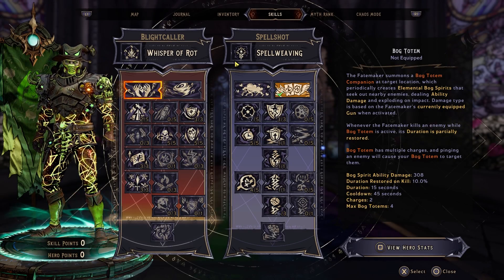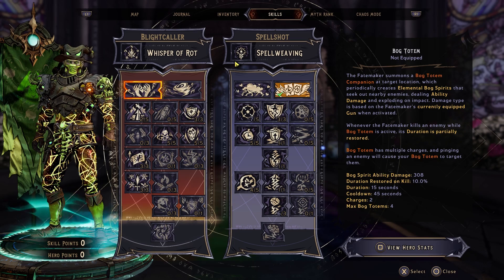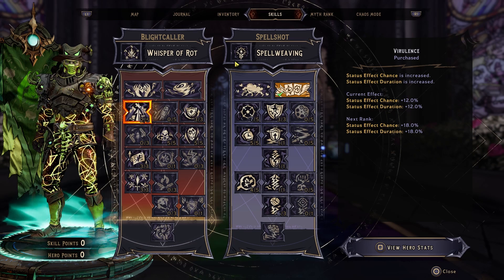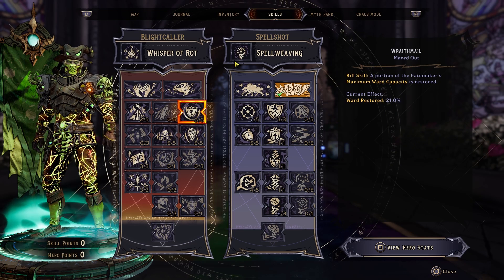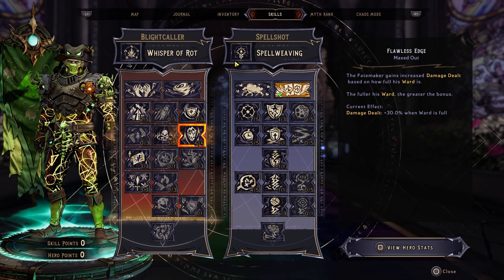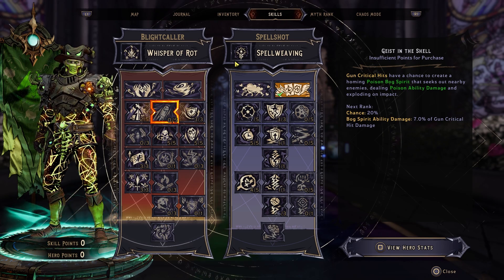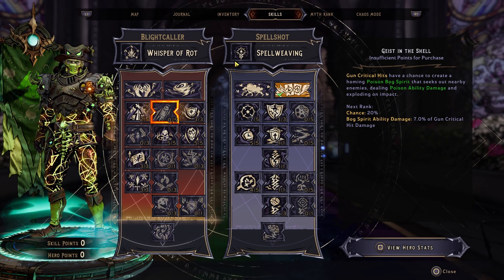So as you can see, we're not going into any Capstone, but I have a couple different variations of the skill tree. Starting off with the Blightcaller, we are going into Wraithmail and Virulence — basically just to get down the skill tree. Wraithmail is a great survivability skill and it goes hand-in-hand with Flawless Edge, so it's something I usually like to put in any Blightcaller build. We don't need Geist in the Shell since this is a spell-based build, so we're not going to be using too many gun critical hits.